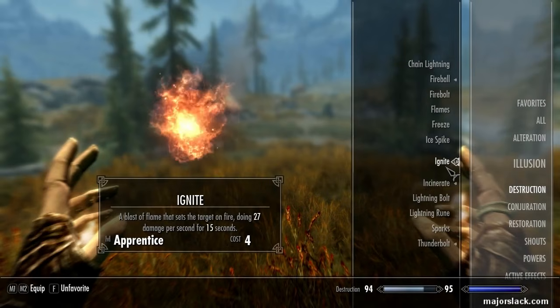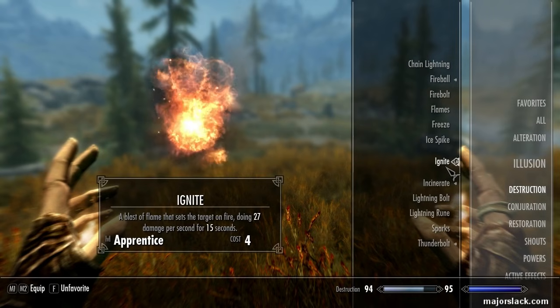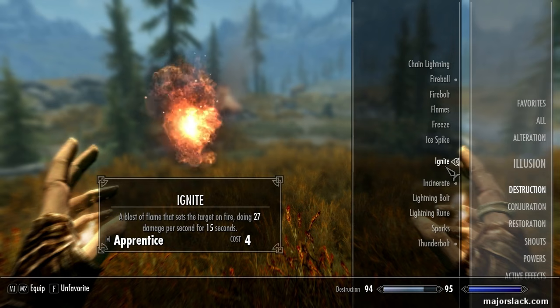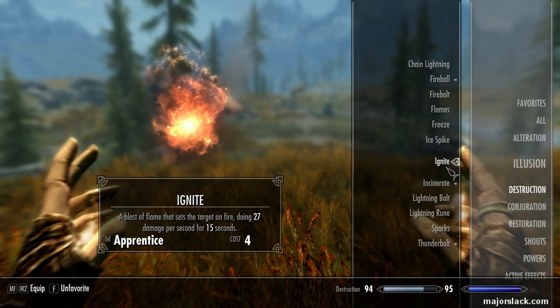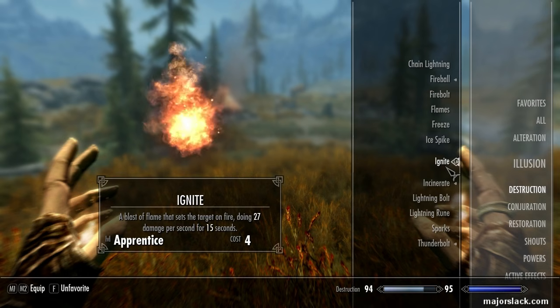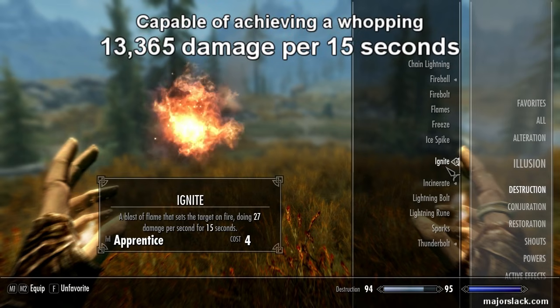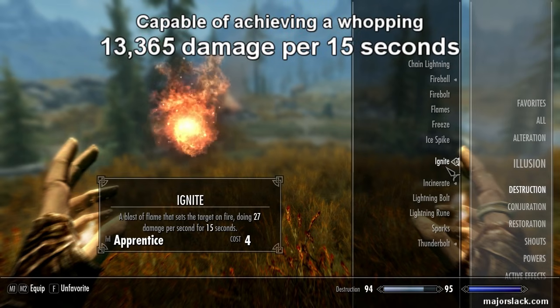Hey, how y'all doing? My name is Major Slack and thanks for joining me again. Welcome back to the Major Slack Attack, here first off for titillating tactical Tamriel gameplay. In today's video I'm going to show you one of the best destruction spells in the game — Ignite. This is capable of doing, technically speaking, 13,000 damage.